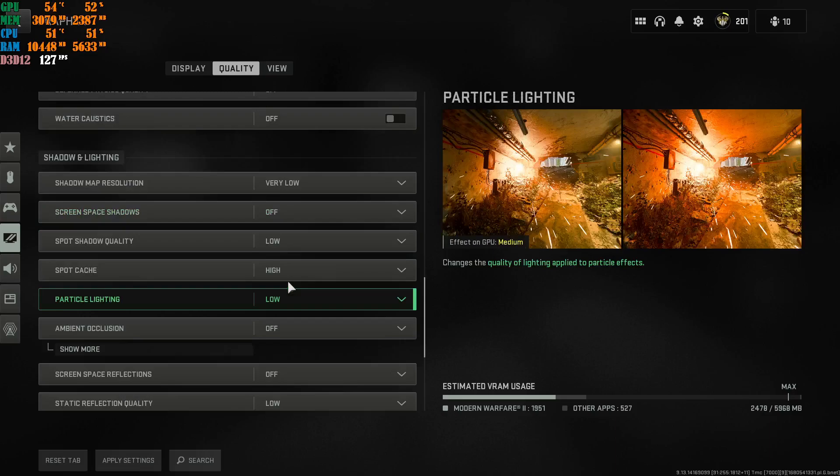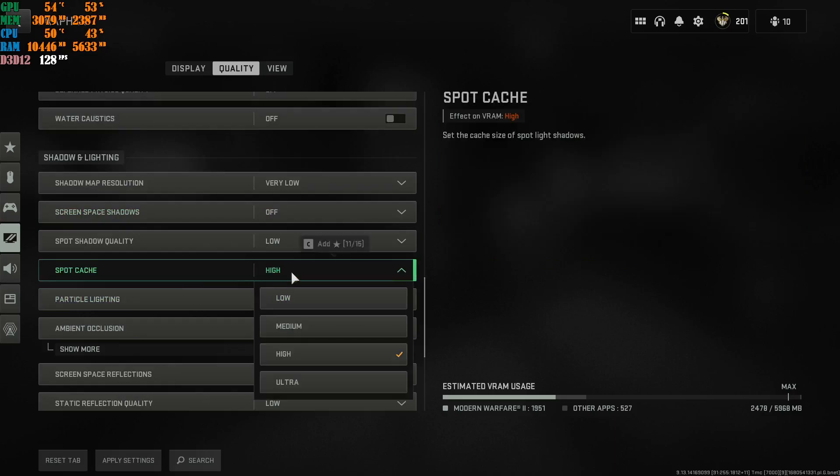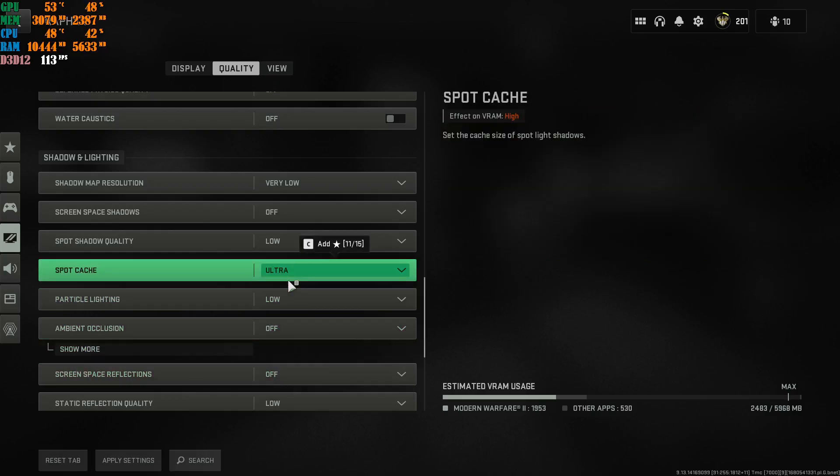Something that plays a very big role inside this game is the Shader Cache — it gives you less stuttering. Right now, with the latest 400 megabyte update, I highly recommend you change it to Ultra. Not High — keep it at Ultra.